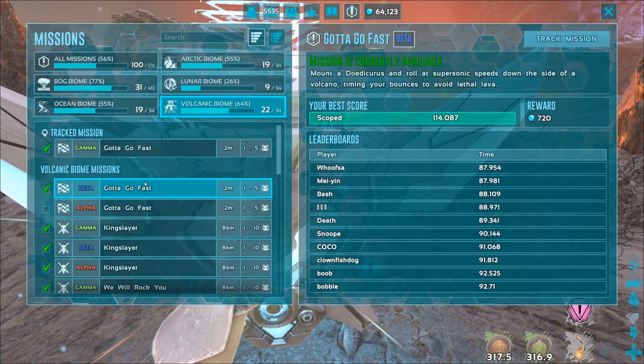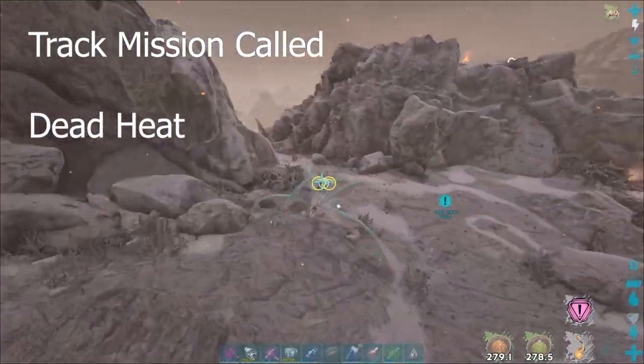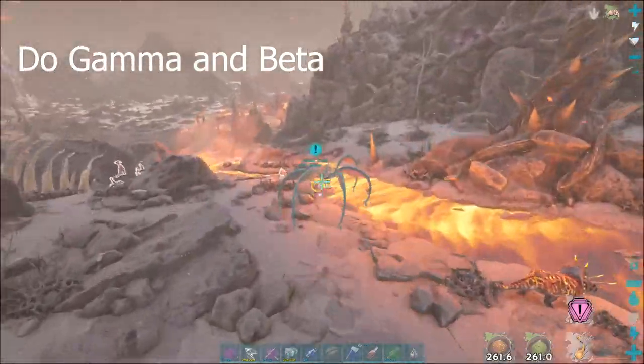Next is the mission Dead Heat — track that and go to it. It's a Gallimimus race. We're going to do gamma and beta, putting us at 43 and 44.